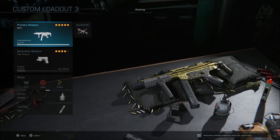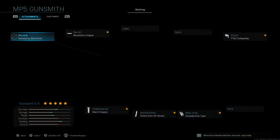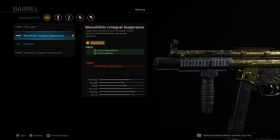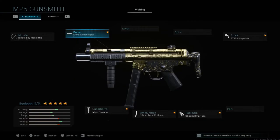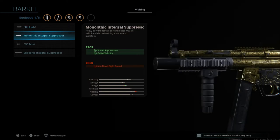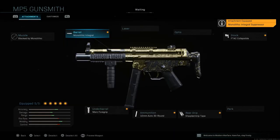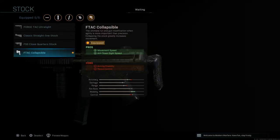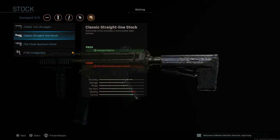Next is the MP5 class — another weapon that's been nerfed a lot but is still a top-tier weapon. For the barrel I run the Integral Monolithic Suppressor. You could run the regular Monolithic Suppressor on the muzzle, but the regular one has two cons whereas the Integral Monolithic on the barrel only has one con — that's why I choose it. I also go with the FTA Collapsible stock for movement speed and ADS speed.